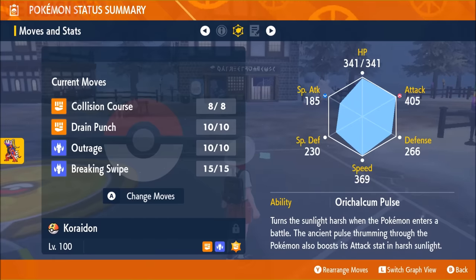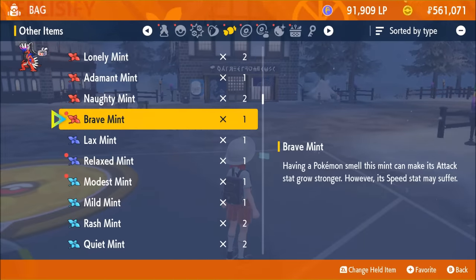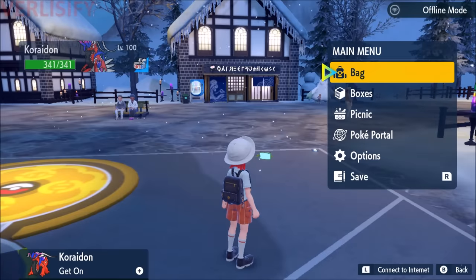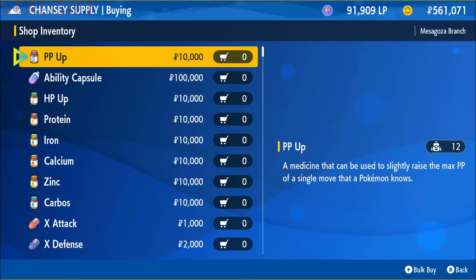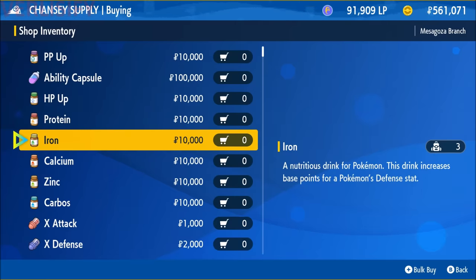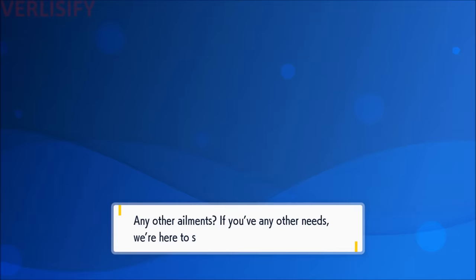So now you have moveset, EVs, IVs — your Pokemon is set up. The only thing missing is nature, but the game has you covered with nature mints. You can find these in various places in the world, get them as a reward from Terra Raids, or buy them for 20,000 Pokedollars each. That brings us to Chansey Supply and Delibird Presents, where you can buy PP Up, ability capsule — which swaps the Pokemon's ability — and the ability patch, which gives you hidden abilities. I got one from a six-star raid. You can also find the mints there.